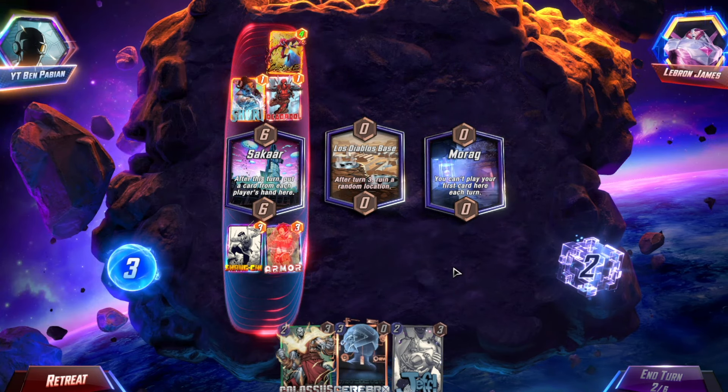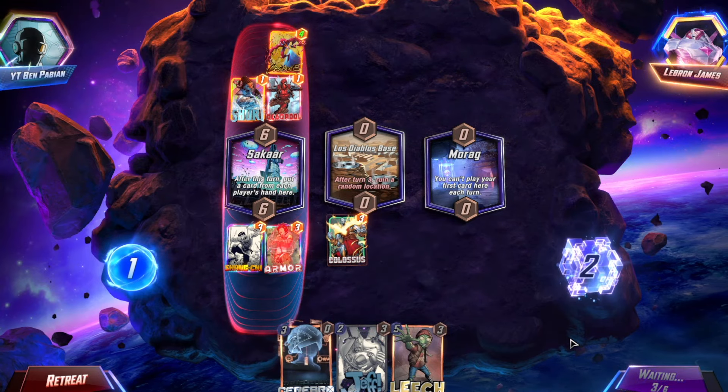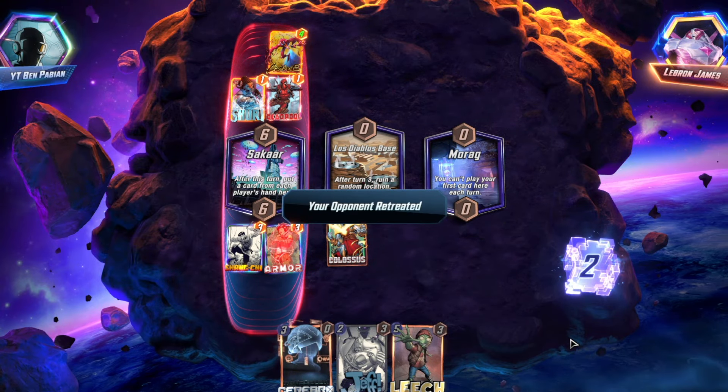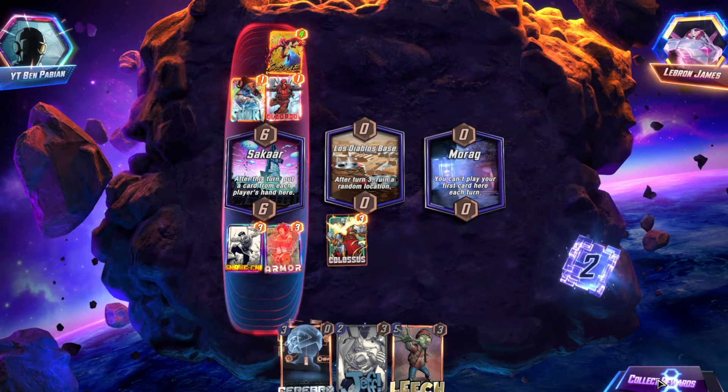Can't play the first card here each turn — okay, that's fine. We'll go Colossus here. Turn five Leech is going to be real... yeah, sorry man, it's real hard to get past that. Alright, last match — do we end up with C3 or do we come full circle and lose to a Silver Surfer player?